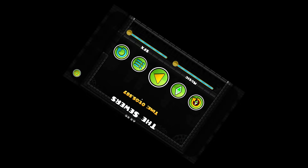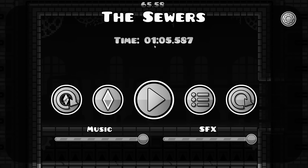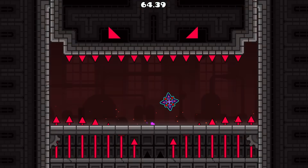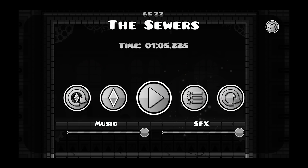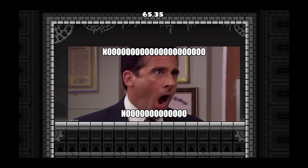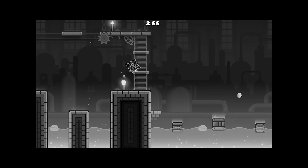Oh my god. Why do I always die on the last possible spike? It all comes down to the final jump! Oh my god, bro — I don't know if I'm stupid or if I'm jumping too early. No! I can't let this be. I was so close. Come on!